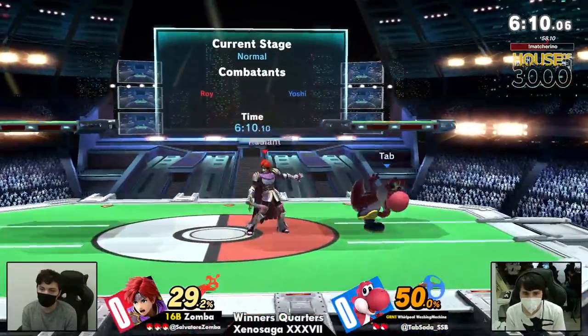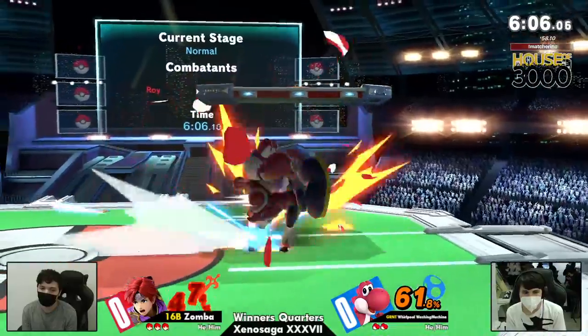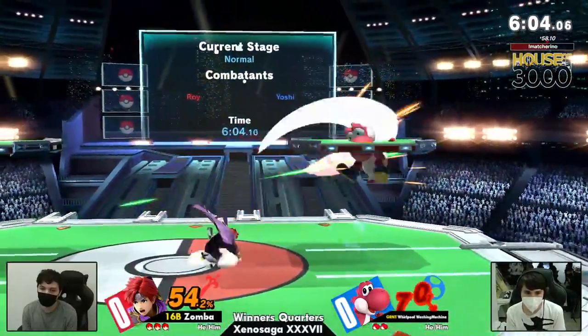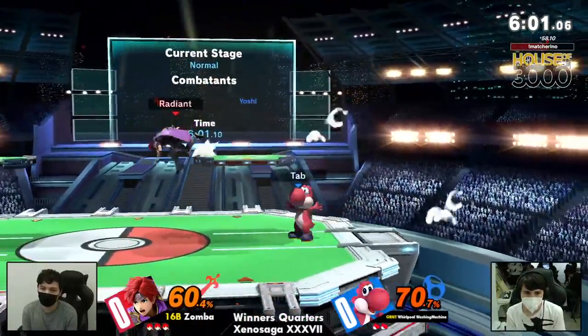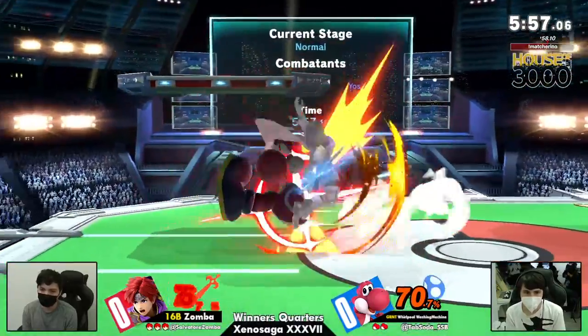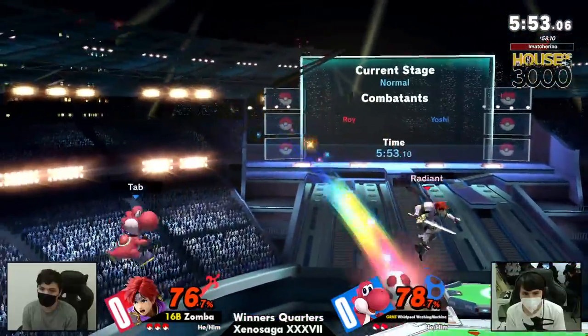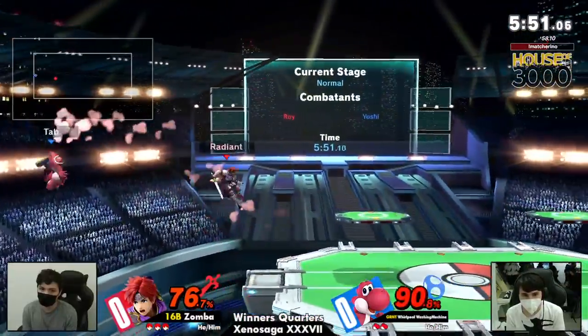That's what we're already seeing. Not only that, the fact that he's rushing down yet still utilizing this disjoint so effectively. One of the risks of Roy in this matchup, and the reason why I and a few other Yoshi players don't think it's that bad, is that Roy does have to sort of get close. In order to get the best parts of the hitbox, you gotta be right up in Yoshi's face.